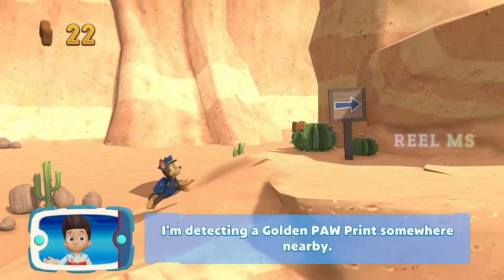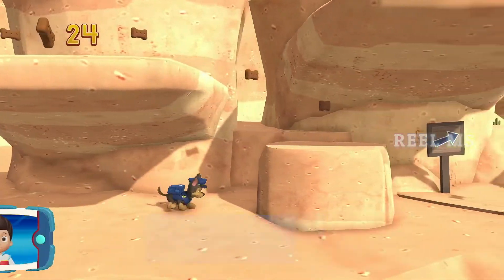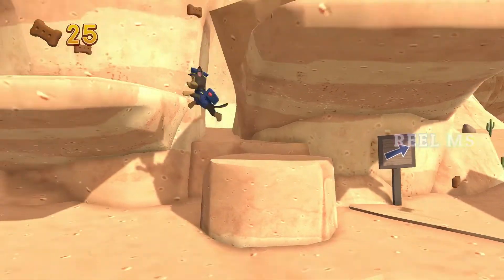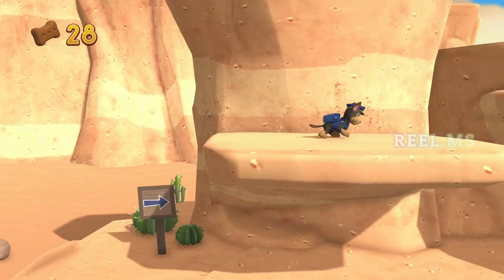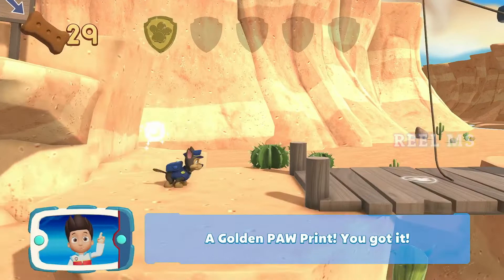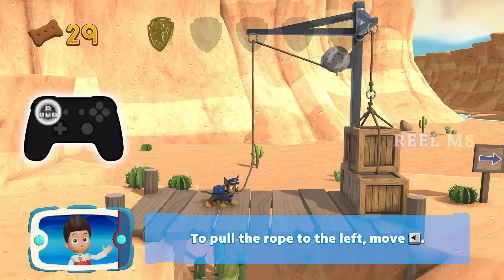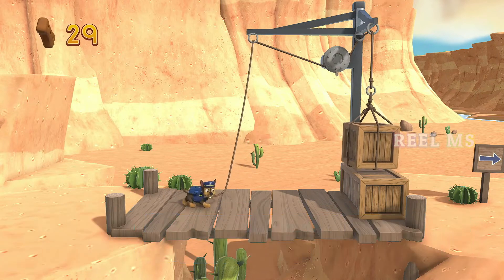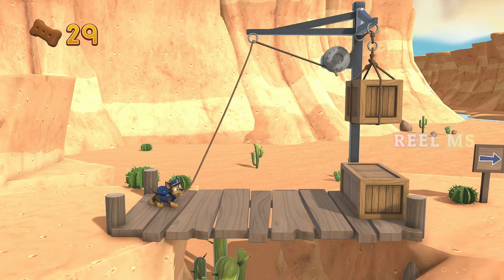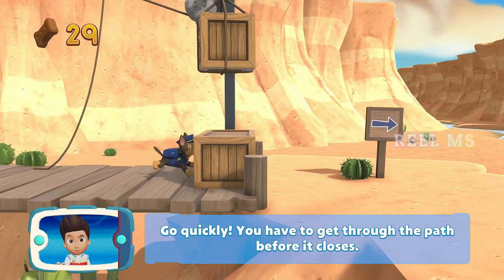I'm detecting a golden paw print somewhere nearby. To pull the rope to the left, move the left stick. Go quickly — you have to get through the path before it closes.